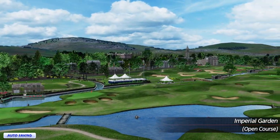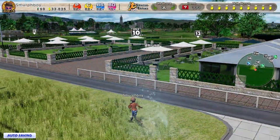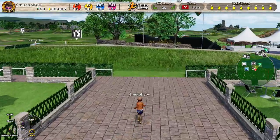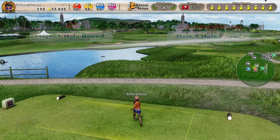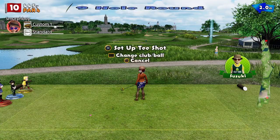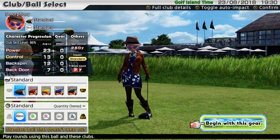Welcome back everybody. It's Everybody's Golf on PlayStation 4, Imperial Gardens, the open course today, the Inward 9 — it's the course bonus today. It's regular tees and teeny cups, so I might play it twice: once with the standard clubs and once with the big boy clubs, just to see how different it is.